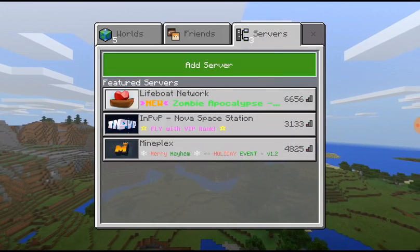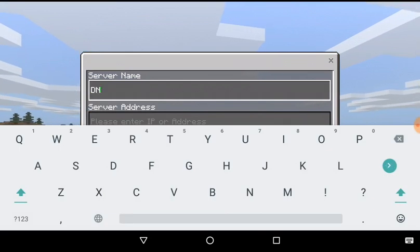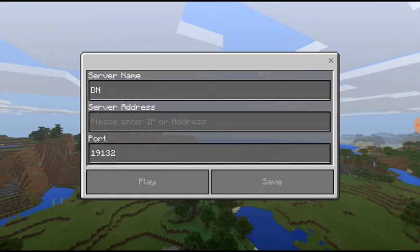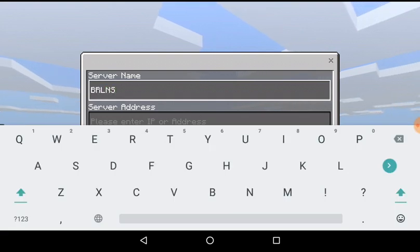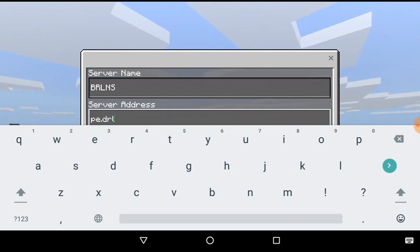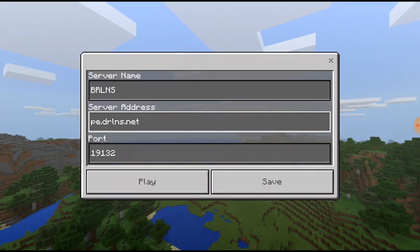No need for that. Just write a server address. The server address is pe.drlnns — and don't make a screenshot of this.